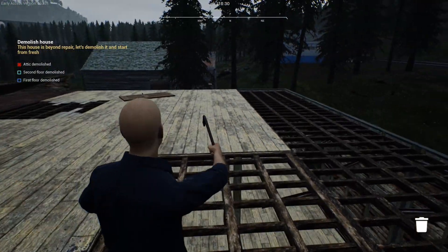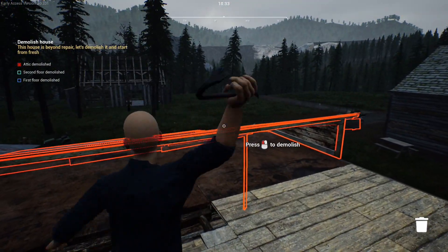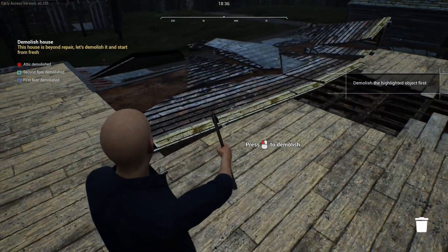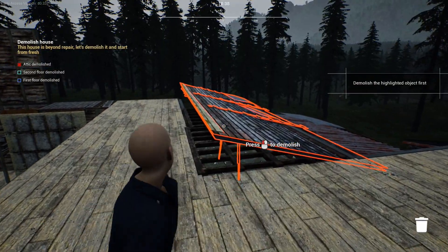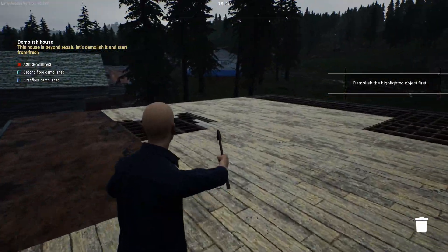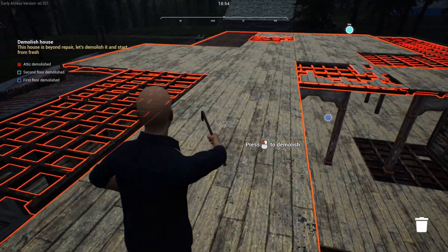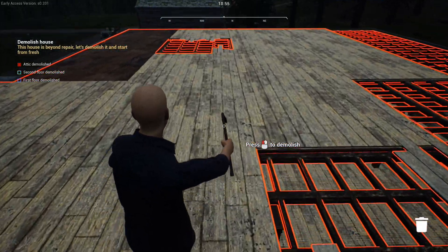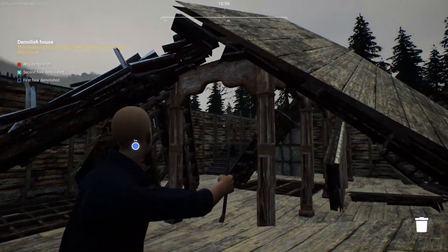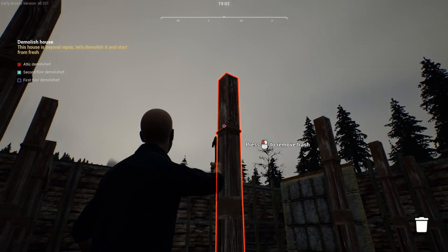Do I get to destroy the floor now? I'm missing a door. Now comes the floor — I can remote detonate these things. Here we go — I like whacking this out. Bam! One floor bye — radio! One floor gone, we're taking this thing all the way down to the foundation.